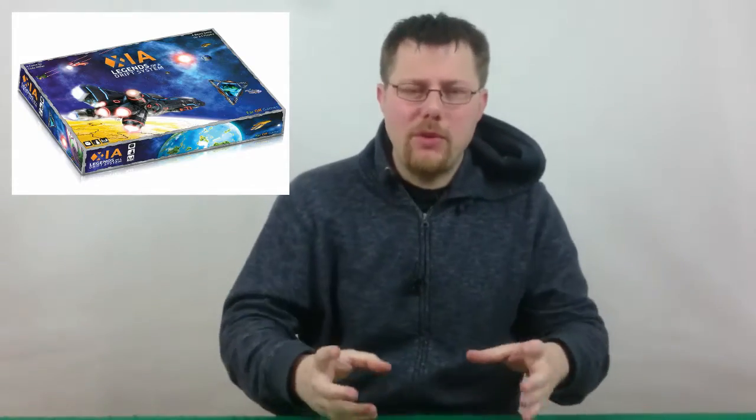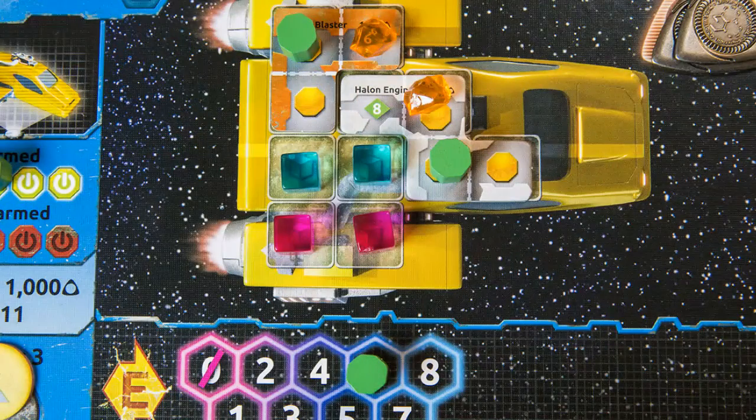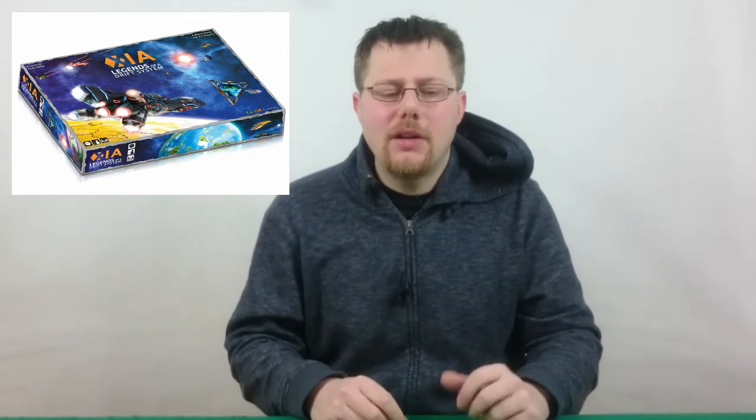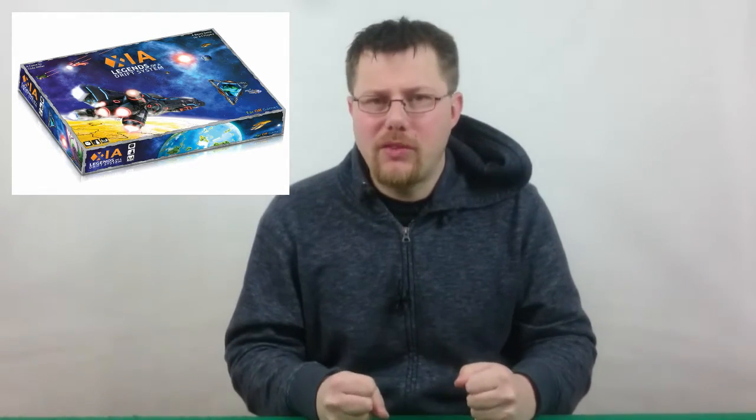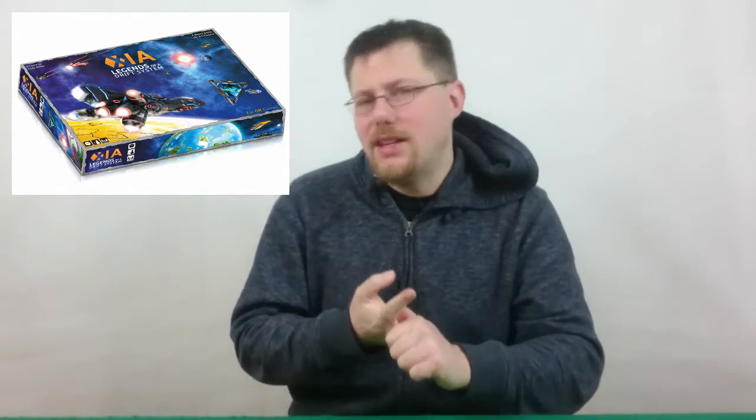You equip your ship in an almost Galaxy Trucker-esque way, in that your ship has spaces that you can put cargo in, or put engines, weapons, etc. At the beginning of the game you've got a little bit of money to outfit your vehicle. You can choose three tiers of these different items as long as you can fit them in your ship, and each tier represents rolling a different sized dice — d6, d8, and d12.